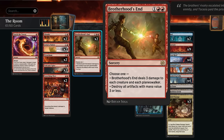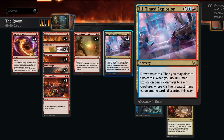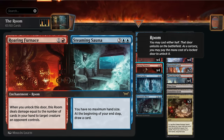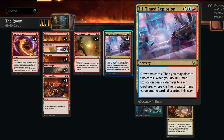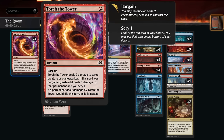Our other sweepers include Brotherhood's End, which can also deal with artifacts. Ill-Timed Explosion is perfect here since we can often deal six or seven damage by discarding our room cards, since they count as the sum of both halves. If we discard Roaring Furnace slash Steaming Sauna, that's seven mana total, meaning seven damage with Ill-Timed Explosion.